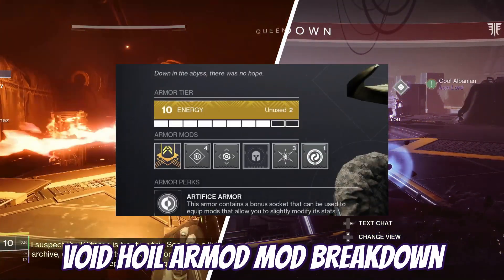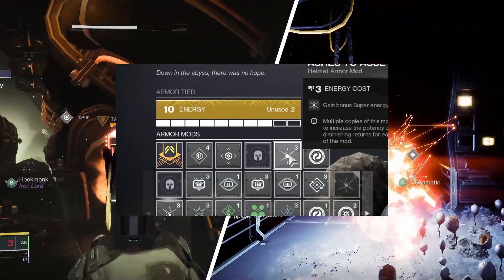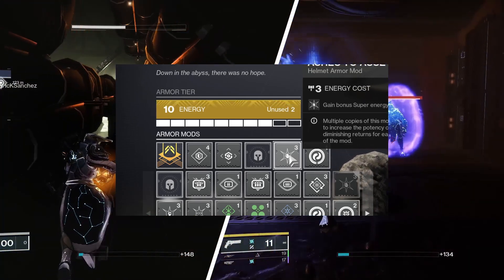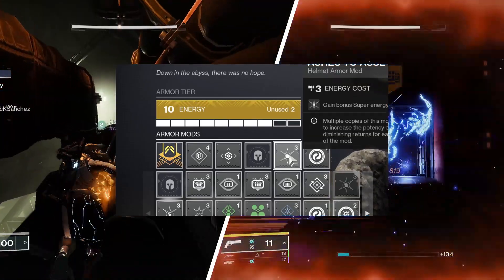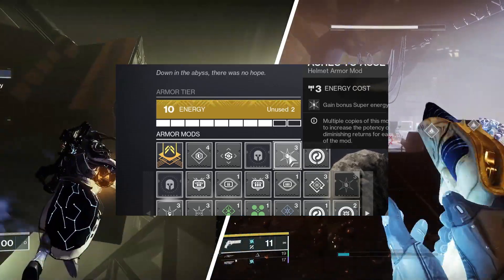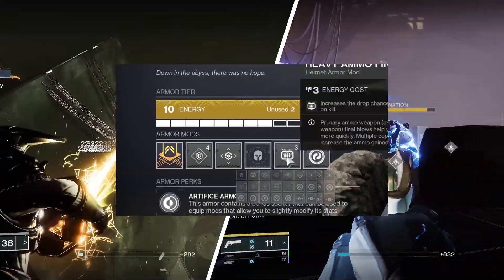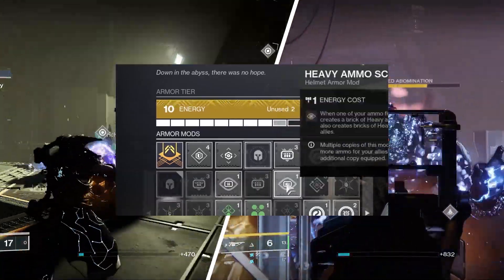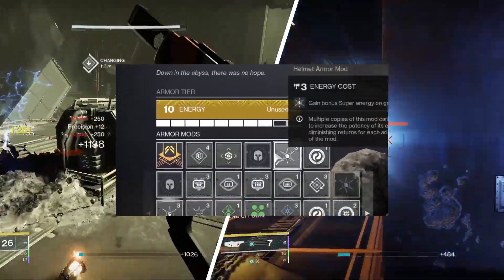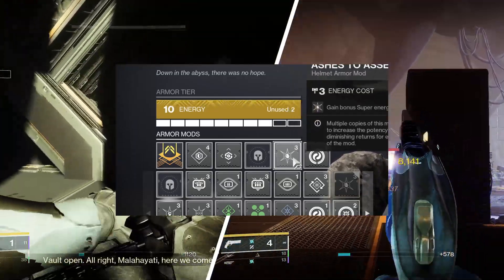Now we'll go into the armor mods. On the helmet, since you're doing a lot of grenade regening and using your grenades to weaken targets, Ashes to Assets is a good pick — getting kills with your grenade will supplement your super energy gains on grenade kills. You could also swap this out for Heavy Ammo Finder and combo it with Heavy Ammo Scout. I like Ashes to Assets a little bit better, especially for solo play.